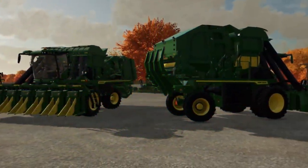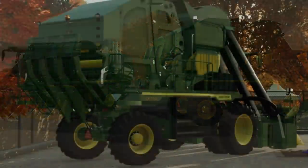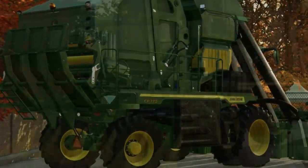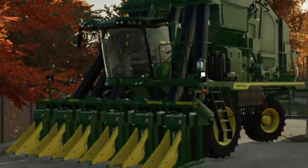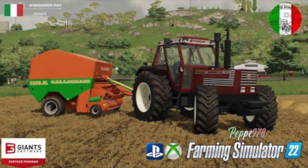Agritolna is back with their John Deere CP 770 cotton harvester, which they say is almost finished and in its final stages. This is slightly larger than the CP 690 that we have as base game right now, so don't expect to see much difference from that.